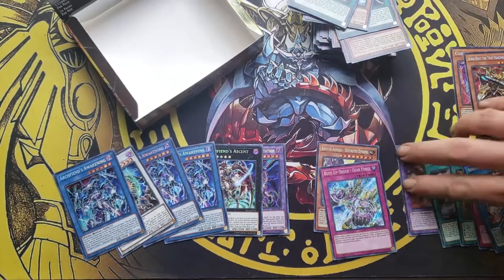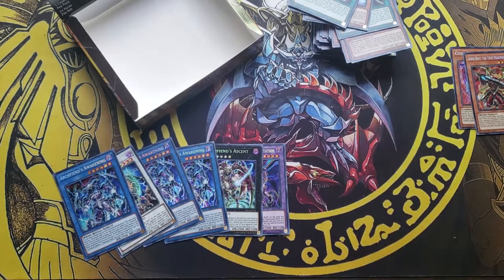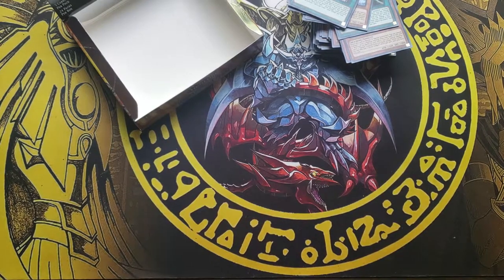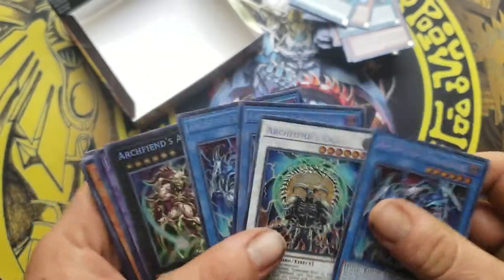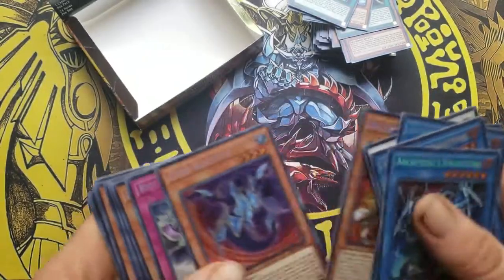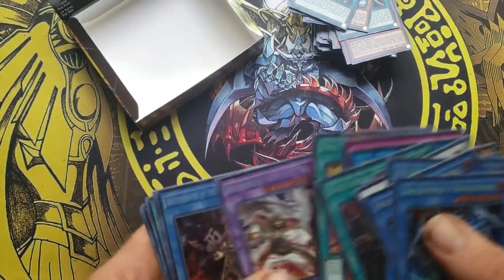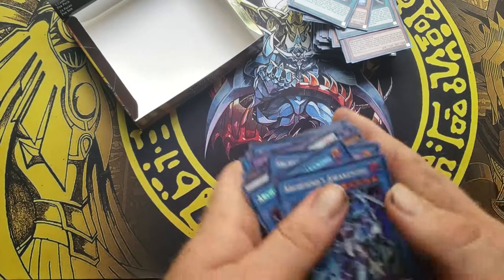Let's see what we got overall. Let's check out our holographic. We didn't get much gadget support, which ain't bad — the gadget wasn't really that great. Let's go over our secret rares. Archfiend Awakening — we got a play set of that. I was worried when I'd seen no one open and didn't get it. Brotherhood Fire Fist Peacock. A lot of this is Fire Fist support and this is very good too.